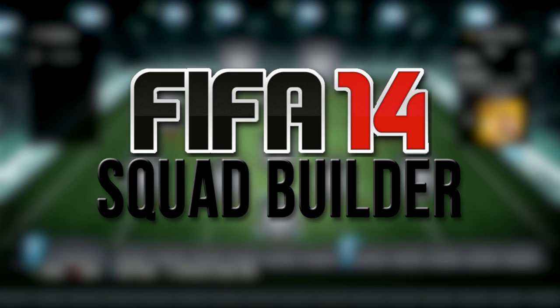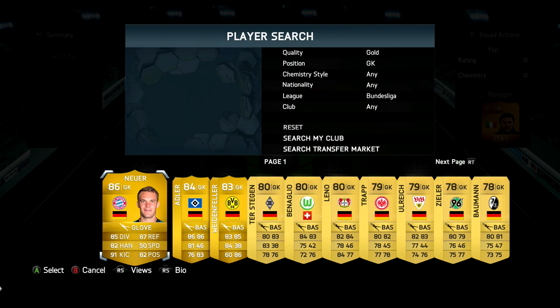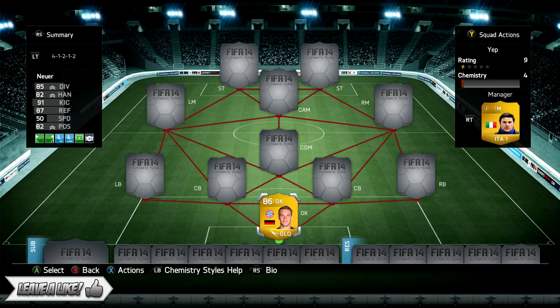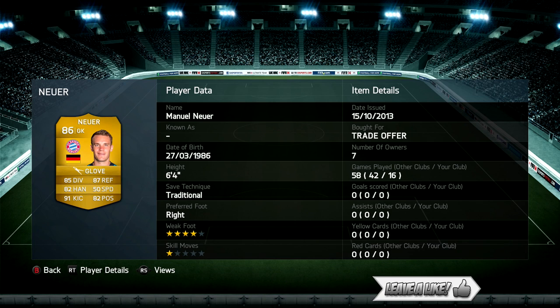Hey, what's going on guys - it's a Legend Squad Builder, and today we're going to be using three absolutely epic legends. I cannot wait to show you this team. Be sure to check out UT Coin Traders, links are down below in the description. Thanks for the love and support on the other legend squad builder from yesterday - make sure you drop a like on this one today as well. Let's try and hit two and a half thousand guys.